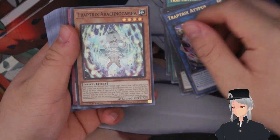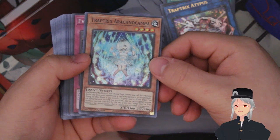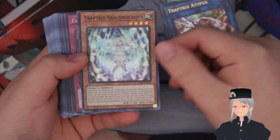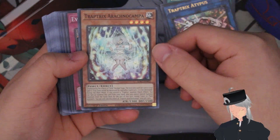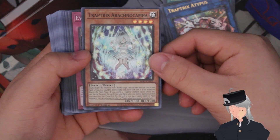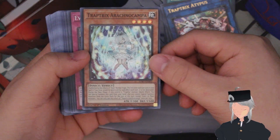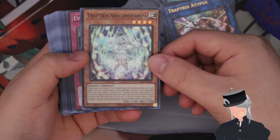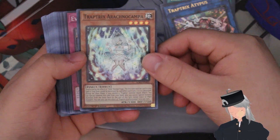Next we have Trap Tricks Arachnocampa, which is an extender you really want in your hand going first or second — it's a good extender into your link two, link four, or rank fours. It's unaffected by normal trap cards. The first time each set card in your spell and trap zone would be destroyed by a card effect each turn, it is not destroyed. During the main phase while you control a Trap Tricks monster, you can special summon this card from your hand as a quick effect. You cannot special summon monsters from your extra deck this turn except insect or plant monsters.